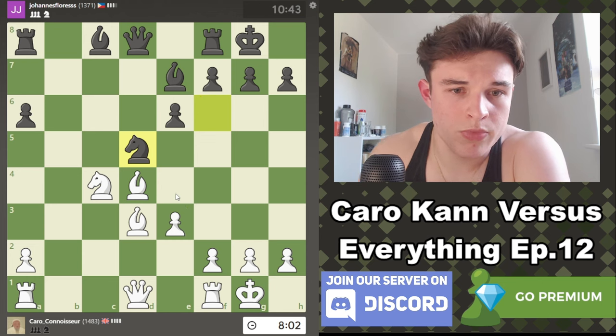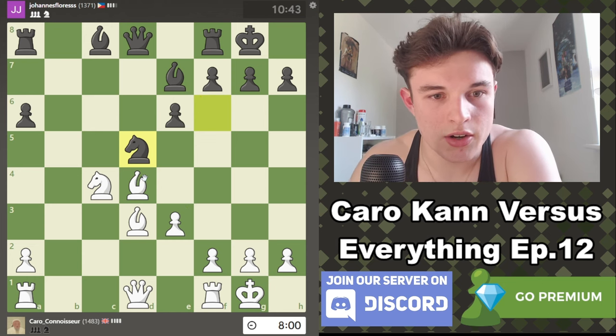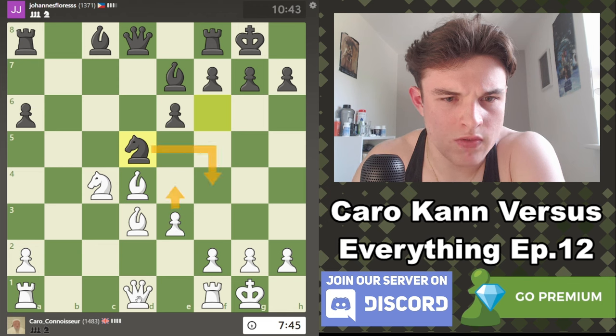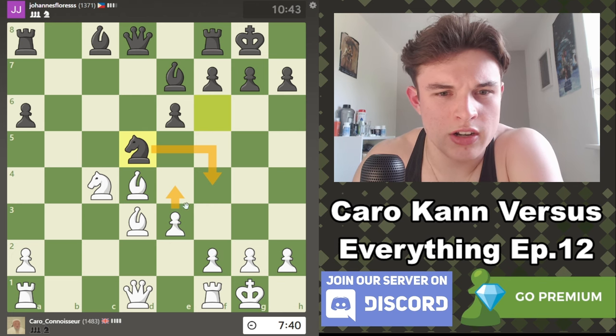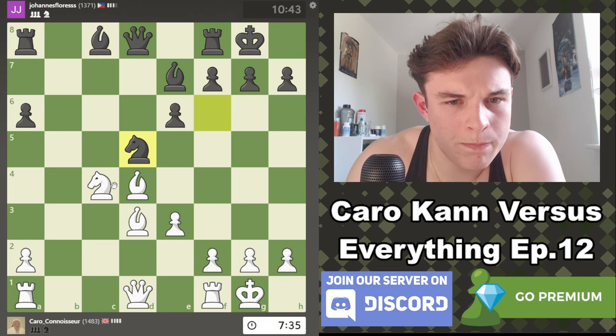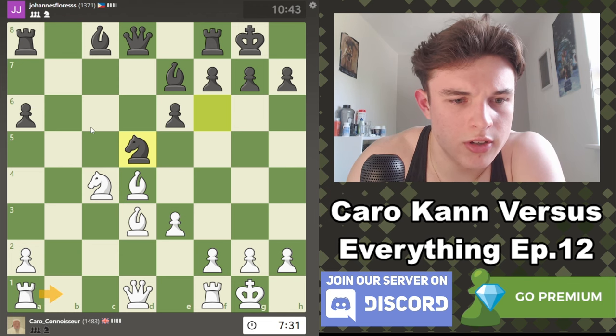Because Bf6 is on the way and he could kill our advantage kind of quickly. I'm trying to look for tactics like Bg7, but it doesn't work. Rb1 is still a decent move — it's not obvious how I should be improving my position, to be honest.